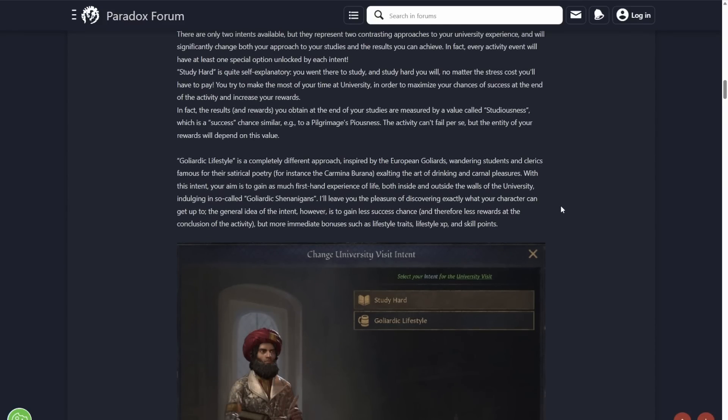The second intent is Goliardic Lifestyle, which is a completely different approach inspired by the European Goliards — wandering students and clerics famous for their satirical poetry, exalting the art of drinking and carnal pleasure. So this is like university life these days — you're just there for a good time and the learning is kind of on the side. I'll leave you the pleasure of discovering exactly what your character can get up to. The mind boggles.